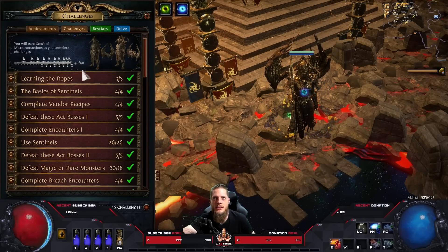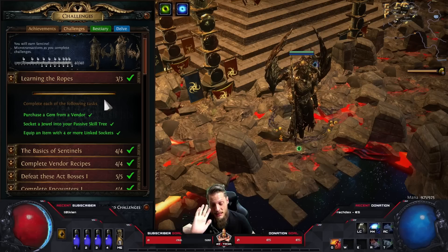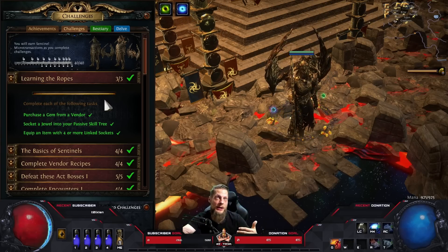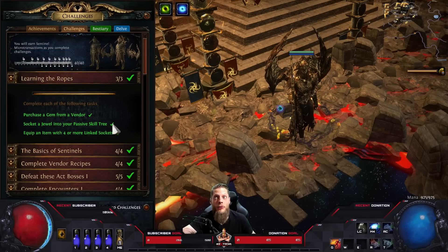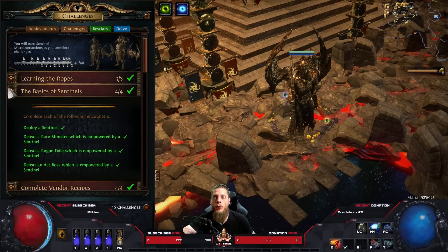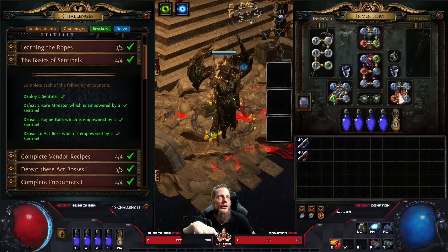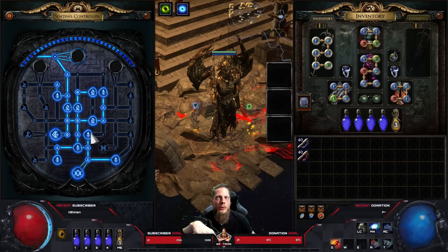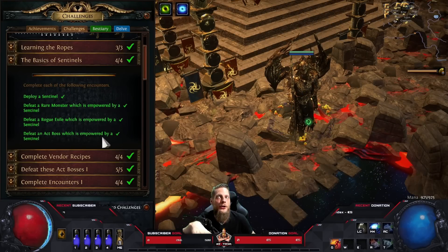Starting with 'Learning the Ropes' - once you go through the campaign and start mapping, you've probably already done six, seven, or eight challenges just naturally. Things like purchasing a gem from the vendor are not really worth talking about. 'Basics of Sentinels' is the same - in act one you pick up your first sentinel, deploy it, get some skill tree nodes, and you're pretty much done.